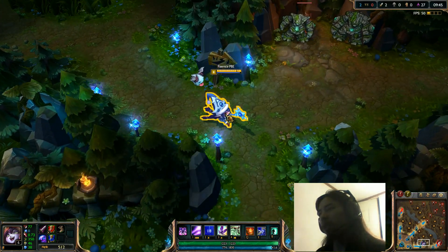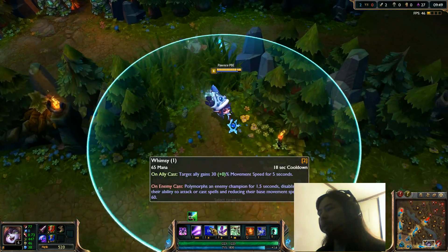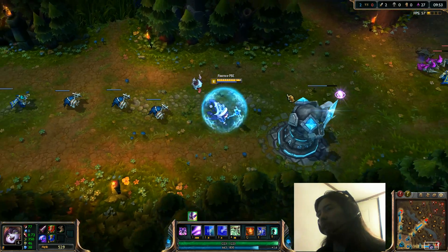Now this is Whimsy cast on yourself. And let's cast Help Pix on ourself — it's a shield effect, like that.